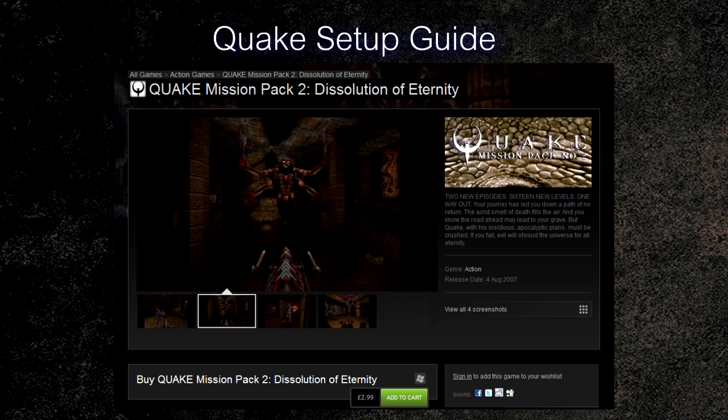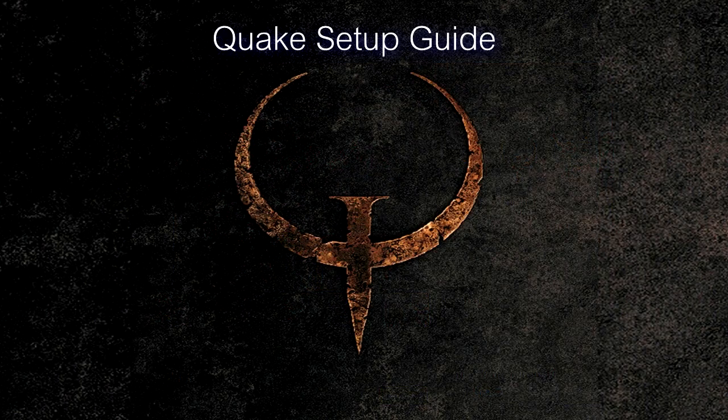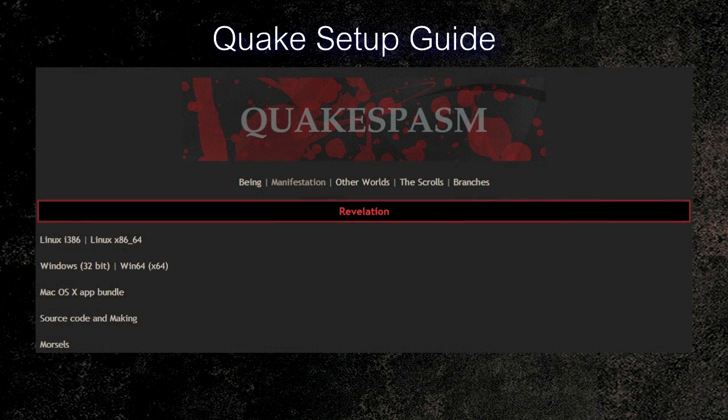Now we want to download a new Quake engine to run the latest maps and mods with no problems. There are many custom Quake engines, but I'm going to focus on just two. QuakeSpasm is the one I recommend first. It's an updated version of FitzQuake, which updates the engine to modern standards, increases the limits in maps so mappers can add more detail, more enemies, more variety, more special effects — it lets mappers be more creative with the Quake engine.